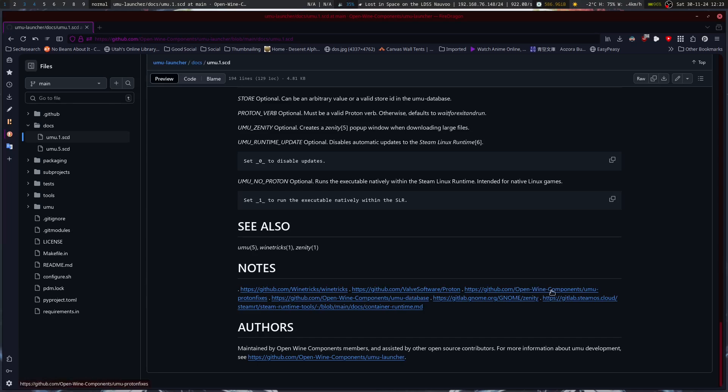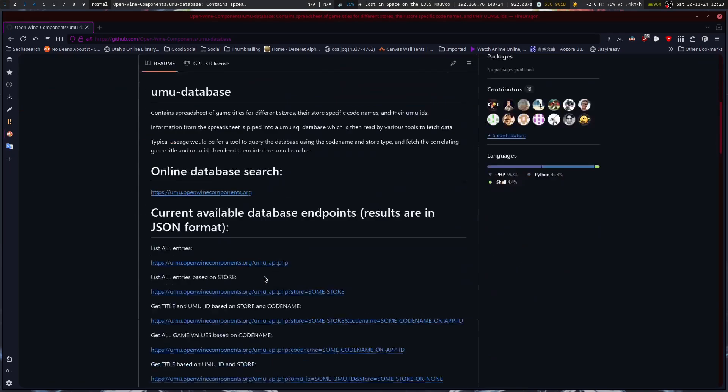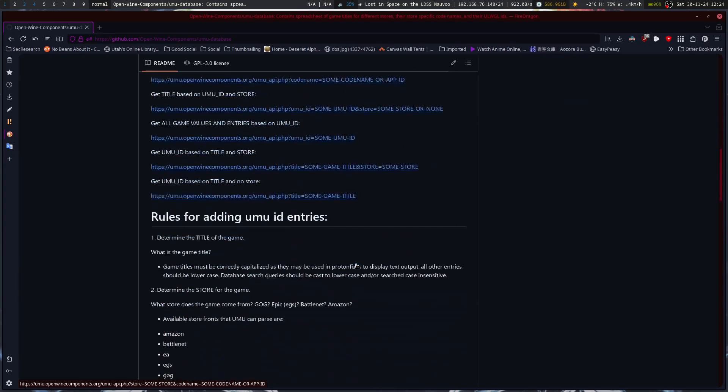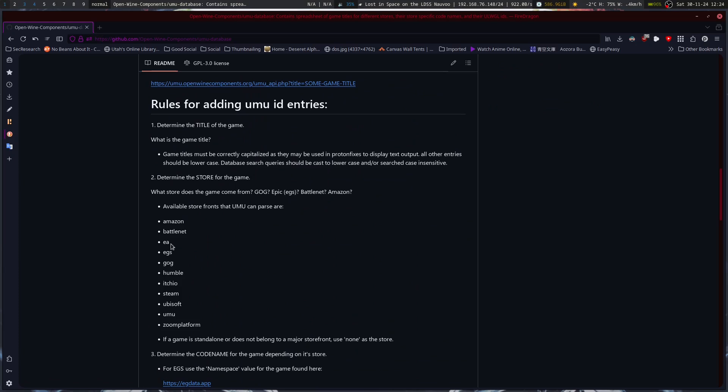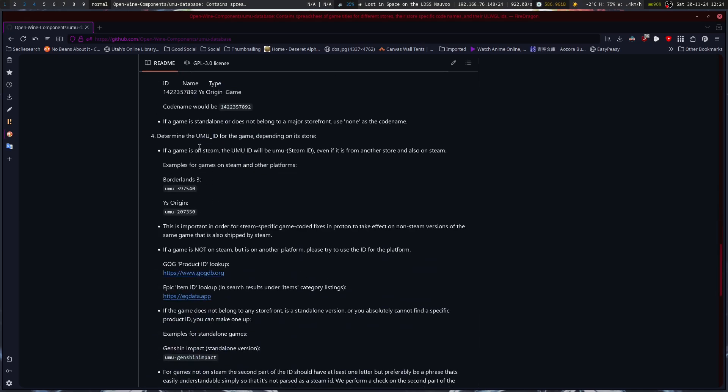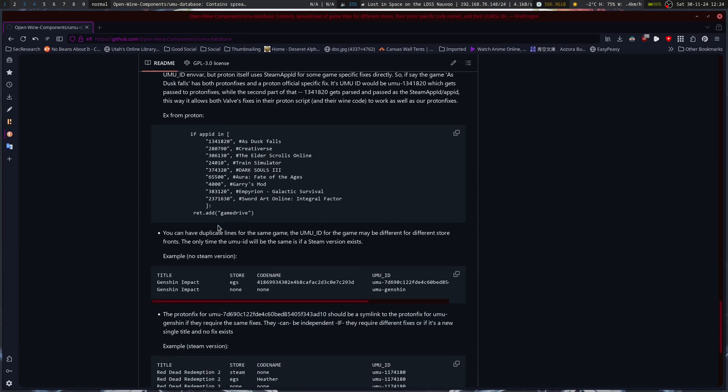If we go to NotProtonFixes — UmuDatabase — this provides a whole bunch of tweaks that it can automatically apply based on certain variables, like your storefront, your title, and codename. The UmuID is basically the game ID, and it pulls from different storefronts depending on which one you're using, to get a game ID that can apply certain fixes to the Proton prefix to make the game work better.